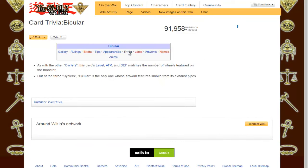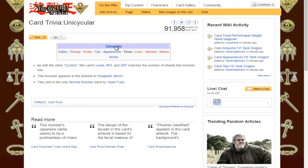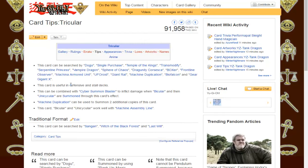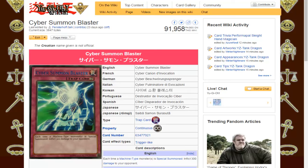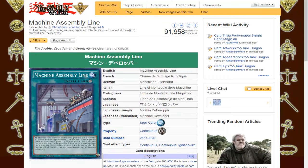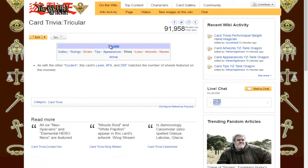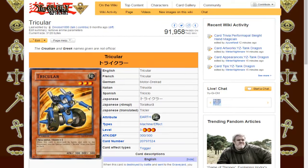Trivia on Bi-Killer: it's the only one that features smoke coming from its exhaust pipes — I didn't realize that. Tri-Killer has no smoke, so Bi-Killer it is. Machine Assembly Line would probably be the best support card to use alongside them if you really want to play the Cyclers.